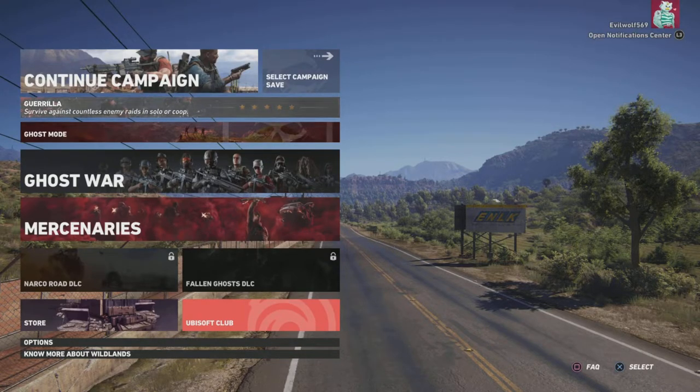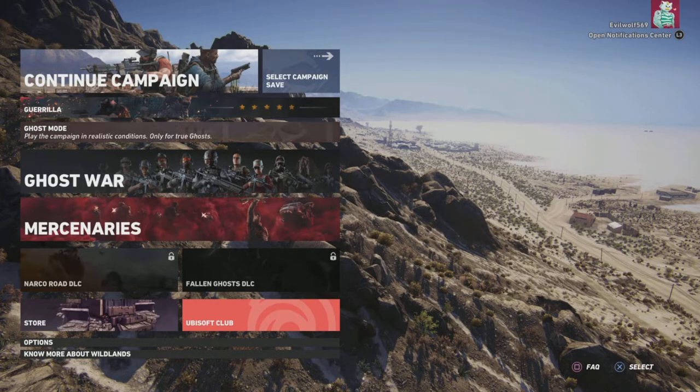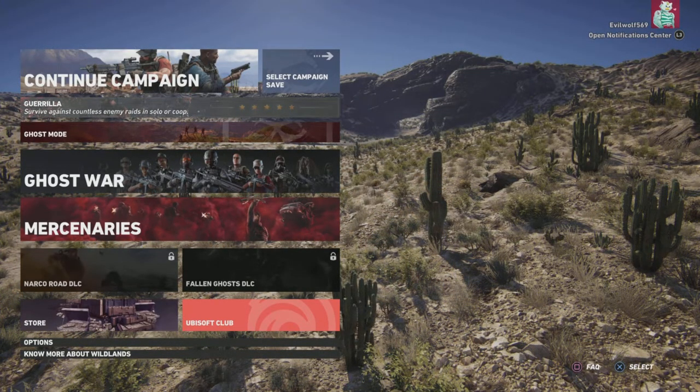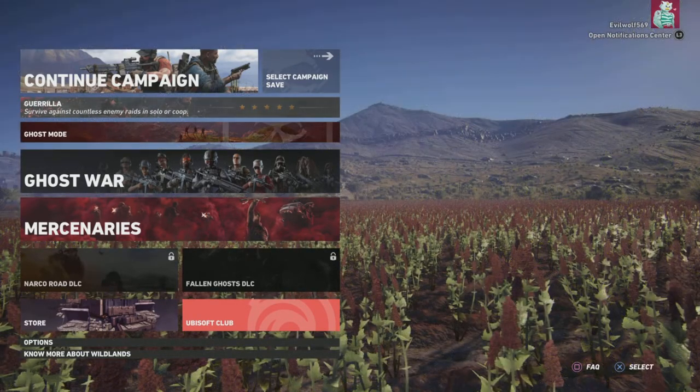Hello everyone, my name is Matt and I'm here to show you a method on how to get a full-screen web browser on your PS5. Currently I am in a video game called Tom Clancy's Ghost Recon Wildlands — it is a trial version that you can get for free on the PlayStation Store. You need this game if you want to use the method I'm about to show you, so go ahead and download that.